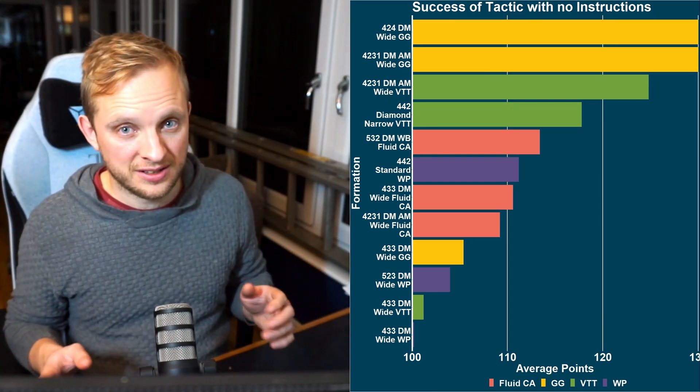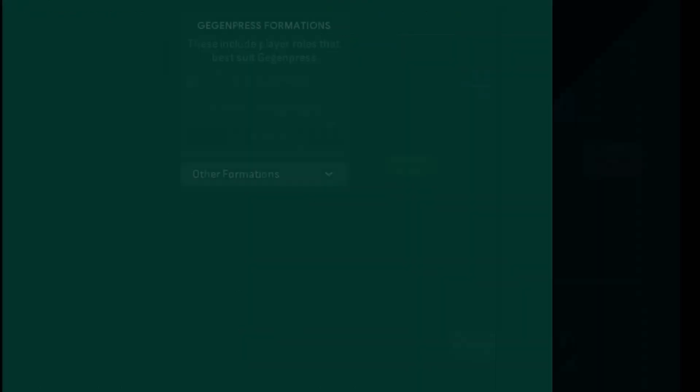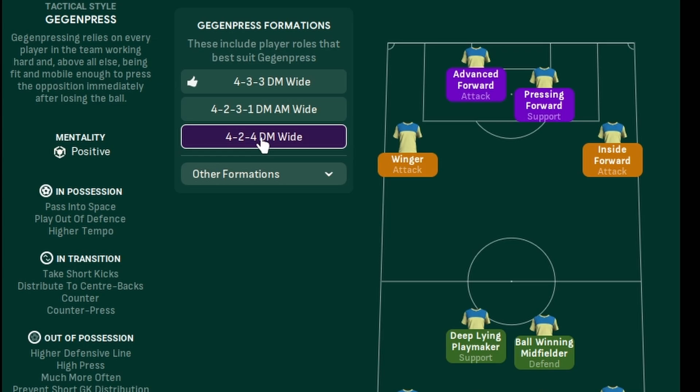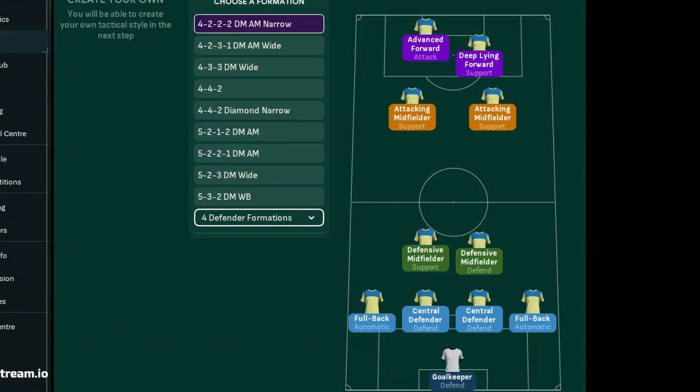The top dogs are the 4-2-4 wide Gegenpressing and the 4-2-3-1 DM AM wide Gegenpressing — both also very good with Vertical Tiki-Taka. Interestingly, none of these top styles actually contain the 4-2-2-2, our best raw formation, so there's room to experiment with that using custom instructions going forward. Check out the next video to get the best out of your corners.